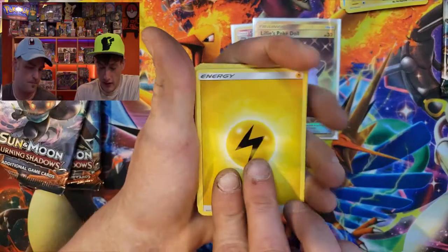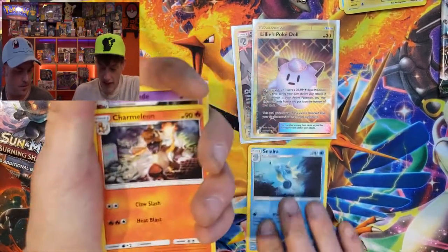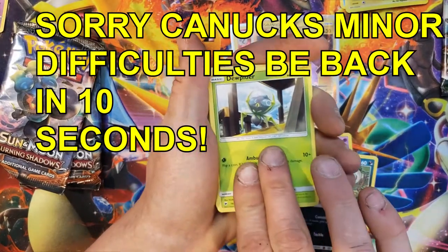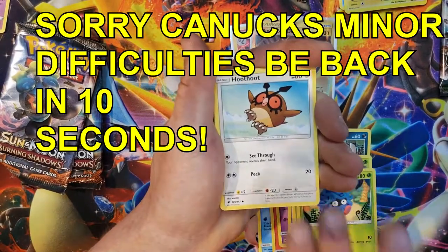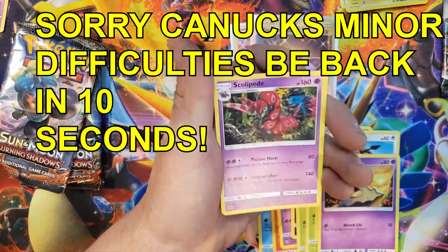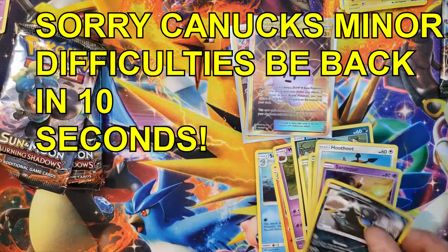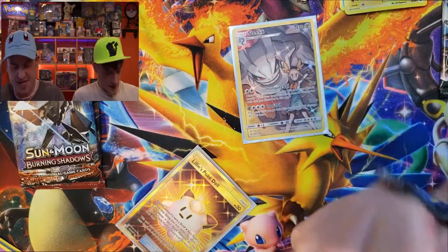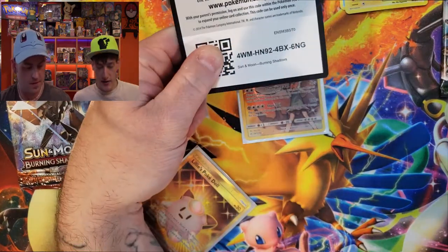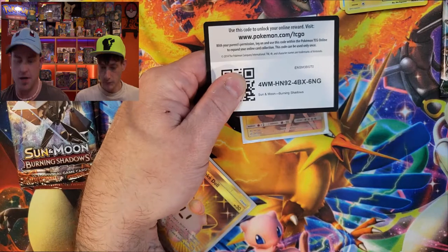Let's start with Cedric — Charmeleon. Sorry about that little hiccup, we had some camera issues, but we're getting right back into it. We got some Burning Shadows going here. Last pack we got a Scolipede and a reverse Alolan Grimer, nothing major. Here's the Burning Shadows code card.